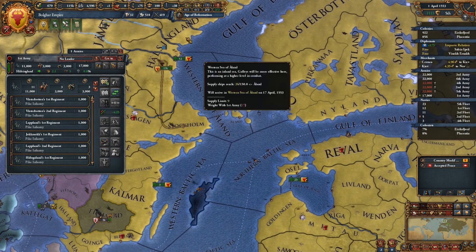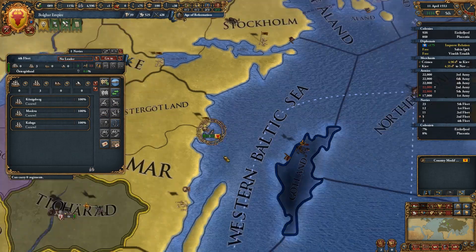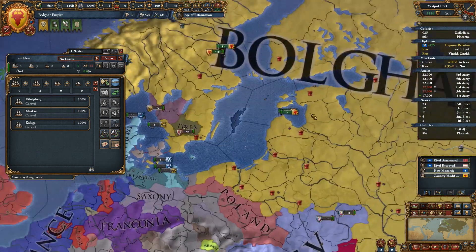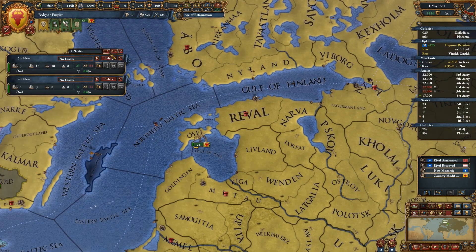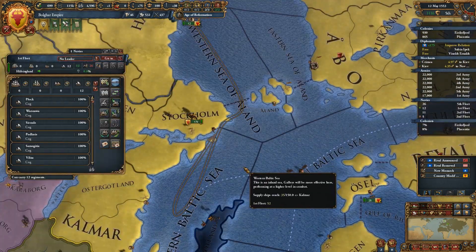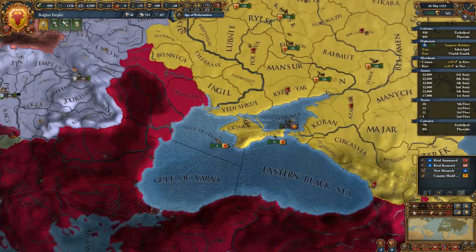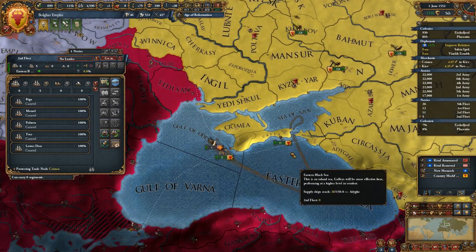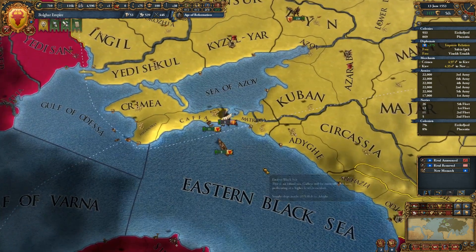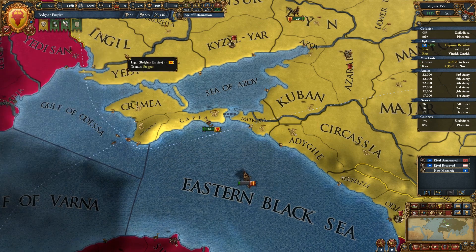You guys actually march down to Stockholm. I was using these three ships for exploring, but I think we're going to want them actually in the Navy — merge them in. You guys come into port. Merge selected units — doesn't look like we need to do any upgrades.